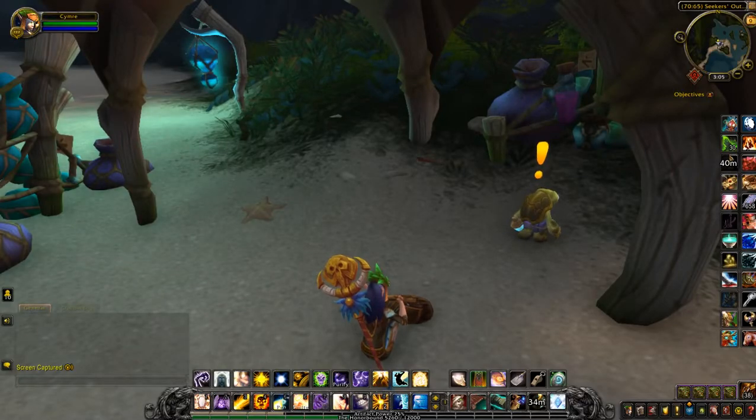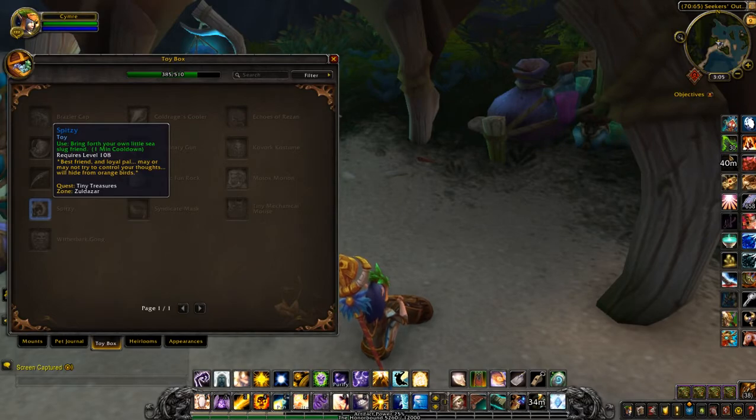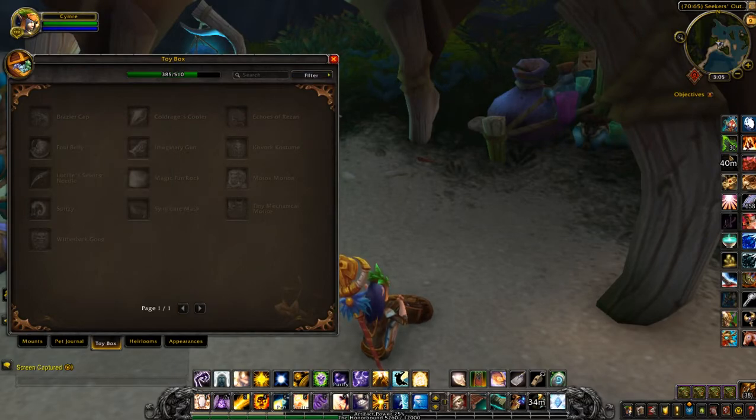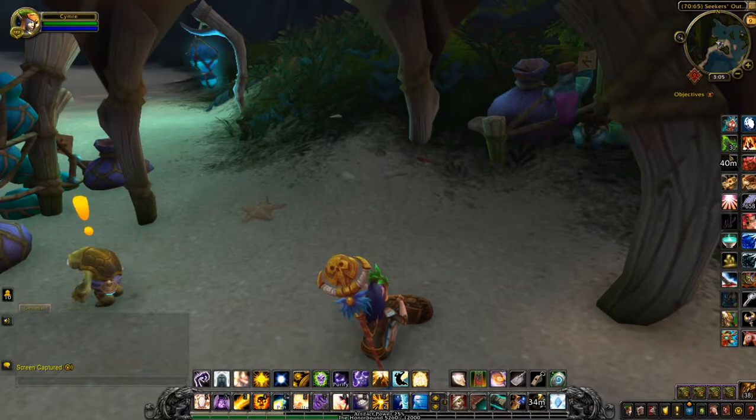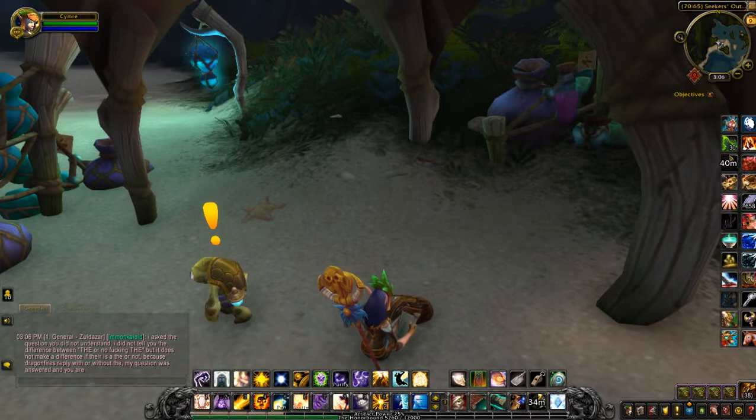In Battle for Azeroth, this one in particular is for Spitsy. Bring forth your own little sea slug friend — it starts in Seeker's Outpost in Zoldazar, which is right at the bottom of the map. If you don't have the flight path out here, which I didn't this morning, all you have to do is go to the port of Dazar'alor, which is right at the bottom port of Zandalar, and take the little canoe out here.